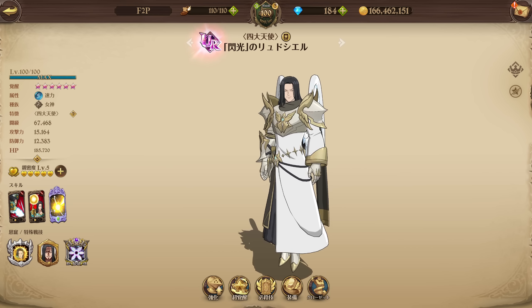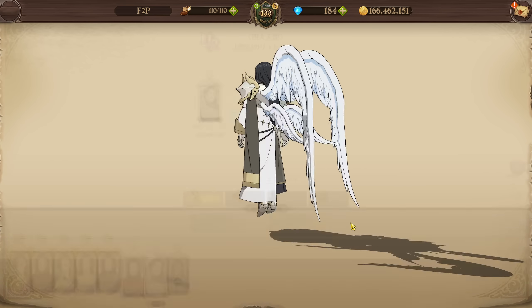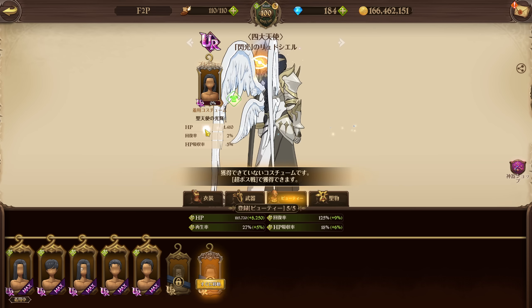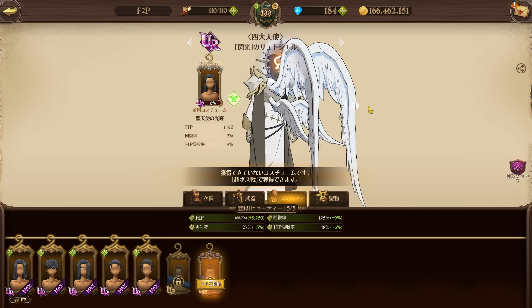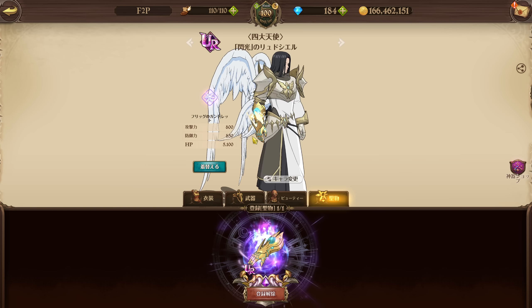Yesterday we got a new final boss for Ludociel, and we always appreciate new final bosses with new rewards. This is how the full outfit looks — I really dig this orb behind his back, it looks really cool. It does clip through his wing, which is a bit of a mistake, but I'll probably be rocking this cosmetic with the holy relic. I think the holy relic looks pretty good in combination.